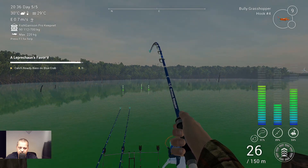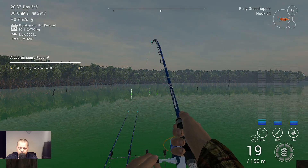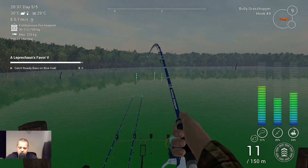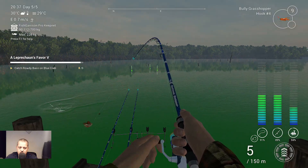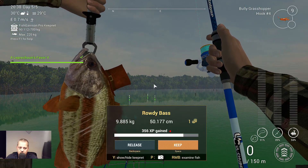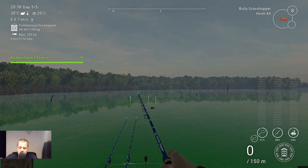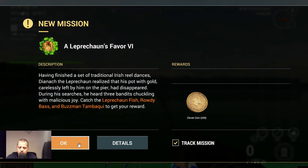I think we've got our last Rowdy Bass — I saw him jump, so I'm almost certain this is the one we need. He's almost there… yes, absolutely a Rowdy Bass. Here we go, the last one we needed, and we've finished Leprechaun's Favor Five! Very very nice — let's keep this and get some coins. We earned 42 clover coins, very very nice.